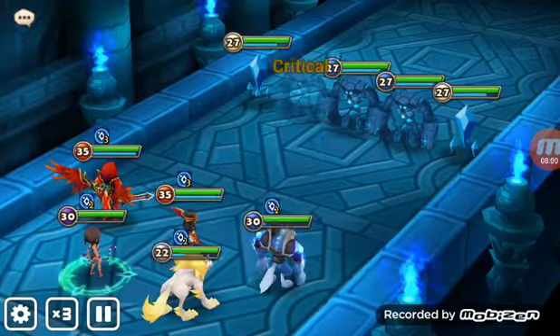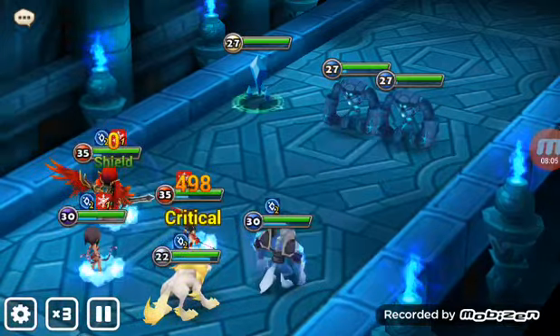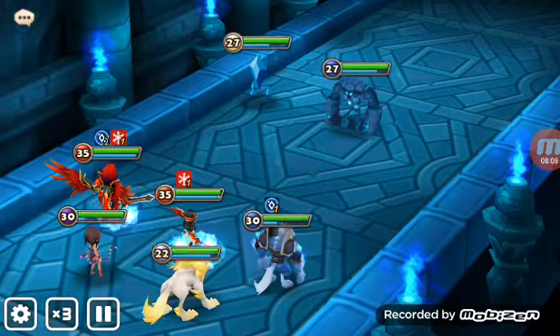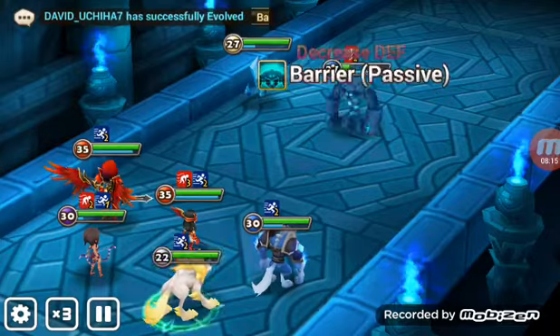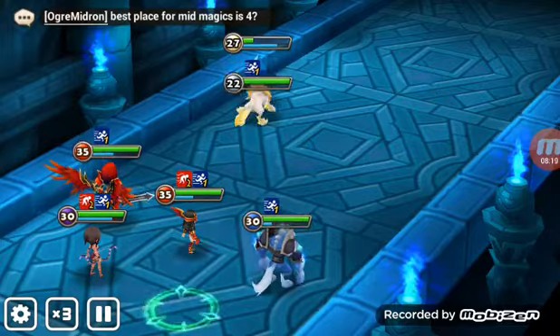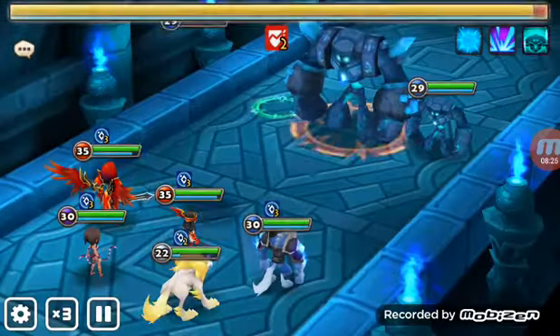We can do B4 right now, so we'll just try B5. I'll swap Mara for Vigor and try right now. I'll just focus the boss to make it faster.